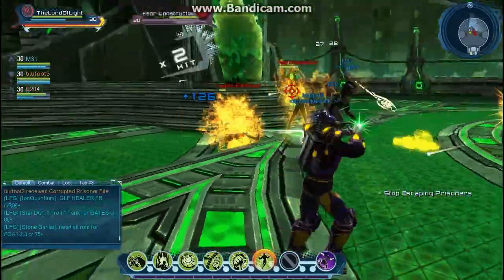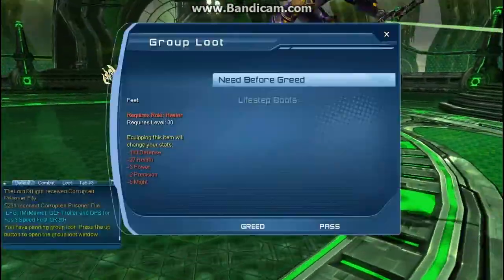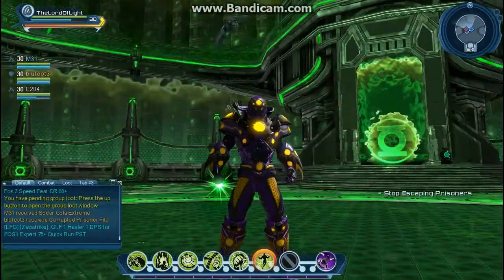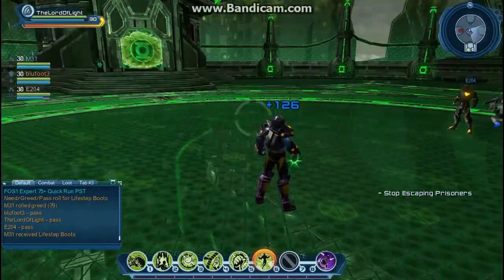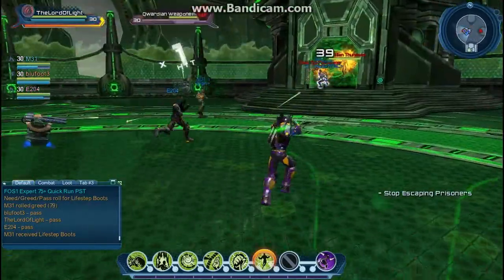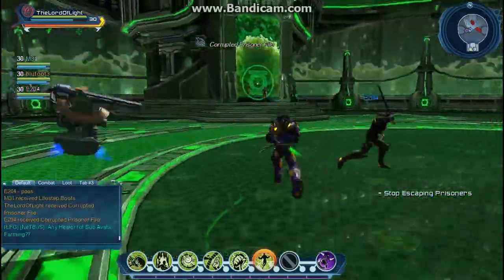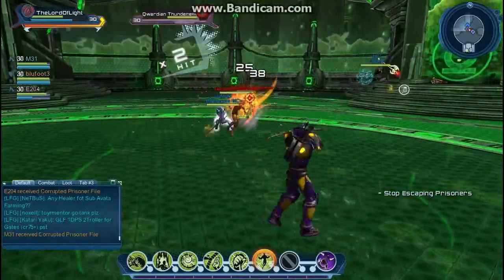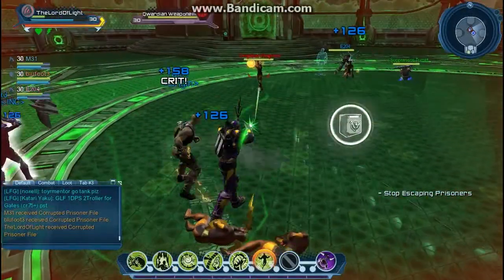We're finding the Yellow Lanterns. I think the story here is that we're in the jail of the Green Lantern planet, called Oa. The Brainiac stuff that's been happening has been messing up the science cells, which are the cells the people are in. So you gotta fight off everything that's getting out of there.